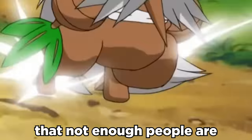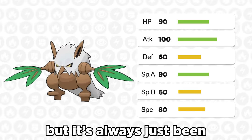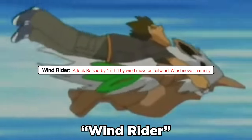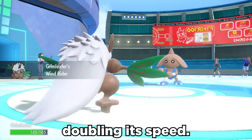Shiftry got a huge buff that not enough people are taking advantage of. Its base 100 attack is solid, but it's always just been too slow with that base 80 speed. Luckily, it now gets the ability Wind Rider, which boosts attack by one stage when you set up Tailwind, along with the benefit of doubling its speed.